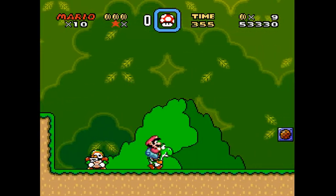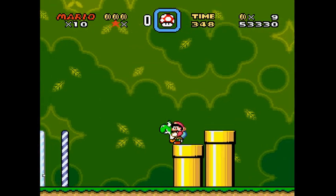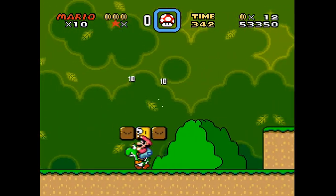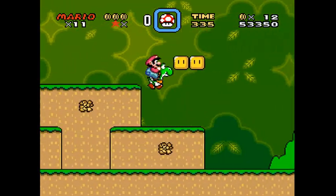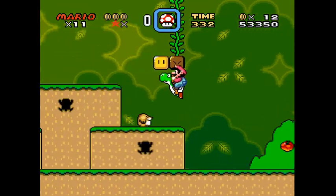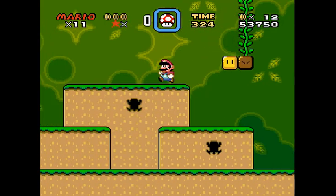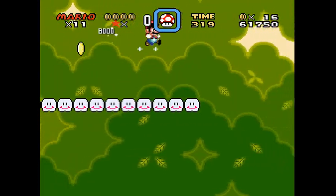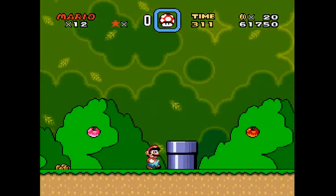I think there's a pipe you can enter right here — no. Since we made it up there with Yoshi we get an extra life. Here I'll have to leave Yoshi, but at least I didn't throw him into a pit. There's a Yoshi going up there, and the last one is right there. There's an extra level here.